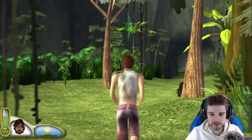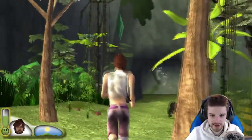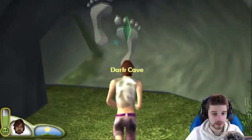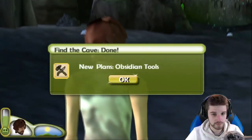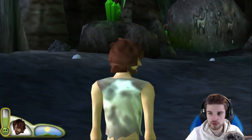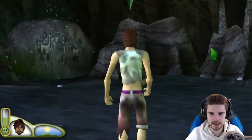Oh hey, come back — there's another Tess Huffman. Maybe it's Daddy Tess Huffman. We need to go into this cave, this is part of another goal. New plans: obsidian tools — don't think we can get them yet. Also, we need the bamboo crafting table, we need to set that up soon.